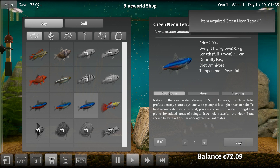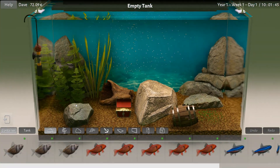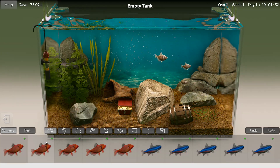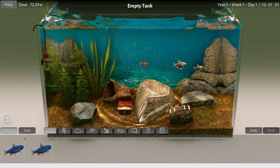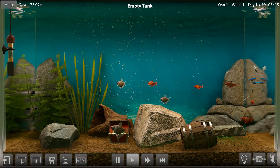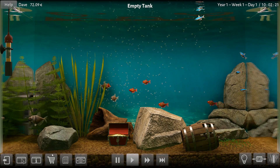I've got 72.09 euros left. I think I'm good. I think we can dump some fish in the tank here. We've got a lot of fish. Splashdown, guys. There we go, enjoy. I'm pretty sure you're all going to get along, I think. We'll see. I should probably feed you — I'm notoriously bad at that kind of thing. Everybody go in and fish around. Those black widow guys are pretty big. Everybody splashdown, have fun.